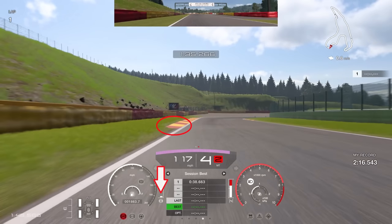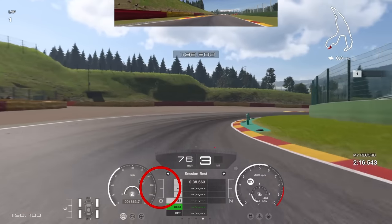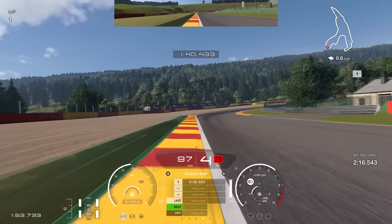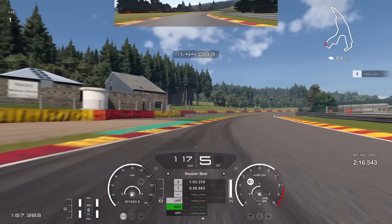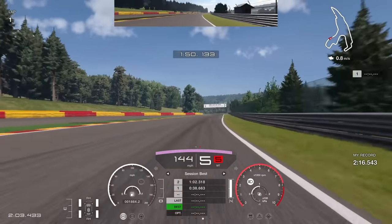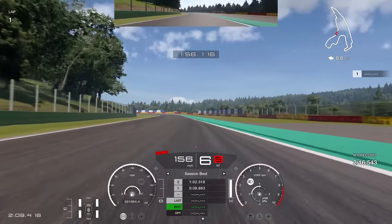Into the next right-hander, brake just before the curb on the left-hand side. Brake earlier rather than later here because you don't want to run out onto the curb on the exit. Trail brake in and get the car as close to the curb on the right-hand side as possible, then on the throttle very aggressively. You don't want to run onto the green asphalt on the left — use the curb but not the green. For the following corner it's just a little lift off the throttle; we got very close to running wide there — maybe we could have kept the throttle down and gained half a tenth.